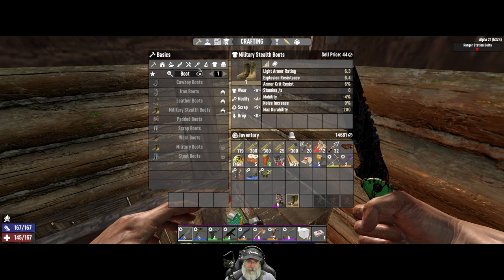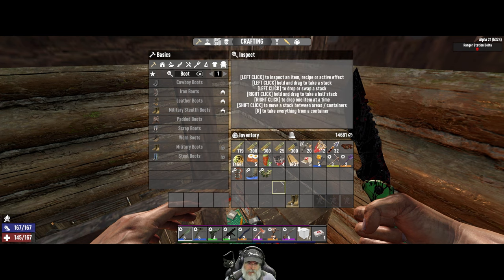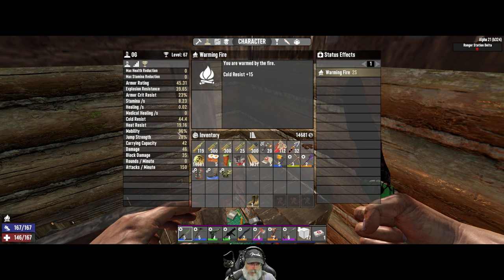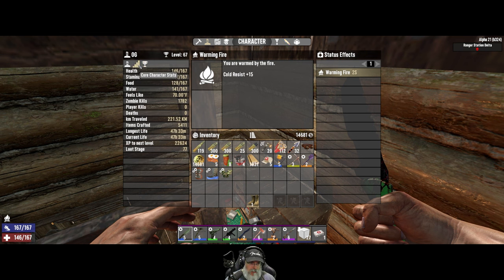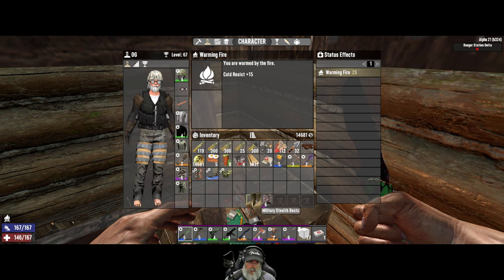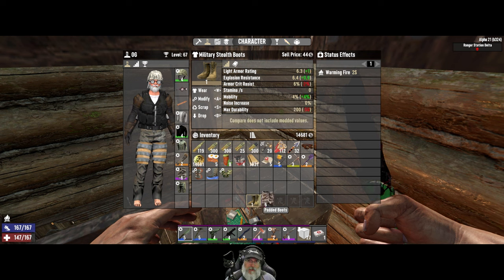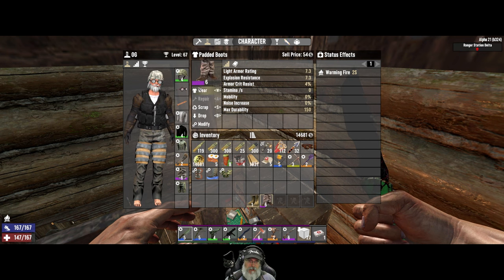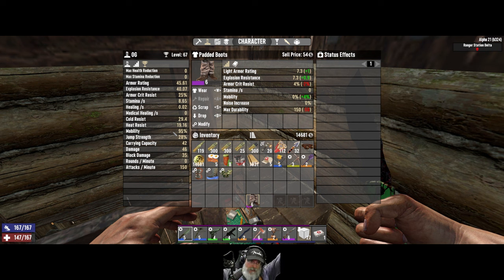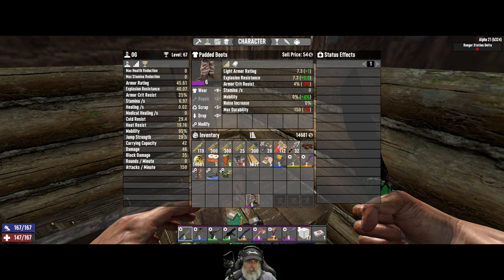They both say zero percent noise increase. Let's look at something else - if we put the cloth back on and go to our stats, mobility is 96 percent with the cloth on. It doesn't give us any actual measurement of what our stealth is. I'm questioning whether or not these are actually worth it. Mobility is 96 percent with cloth, and with the military boots it does definitely slow us down.